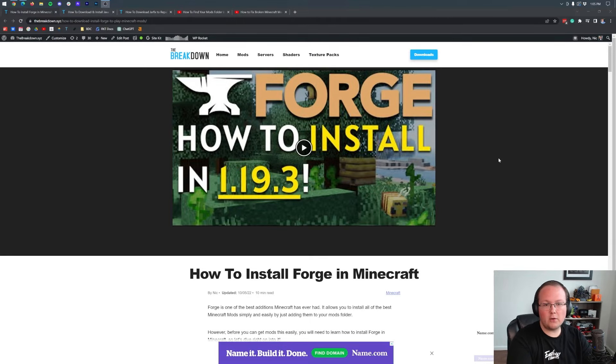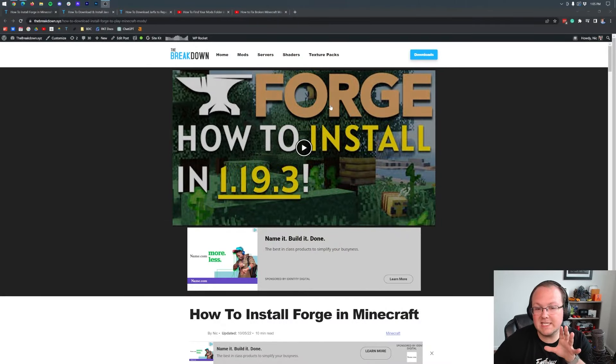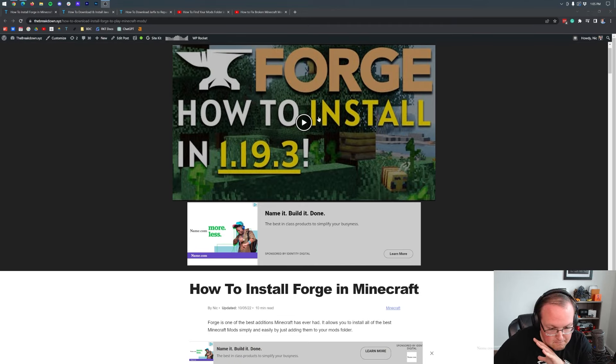Forge is the most popular mod loader for Minecraft 1.19.3 and in this video I'm going to show you exactly how to download and install it. I'm not going to show you exactly how to install mods in this video, but I'm going to show you how to access your mods folder and we'll talk about a few things you need to know before you get mods towards the end of the video. Forge is the mod loader used by a lot of amazing Minecraft mods.